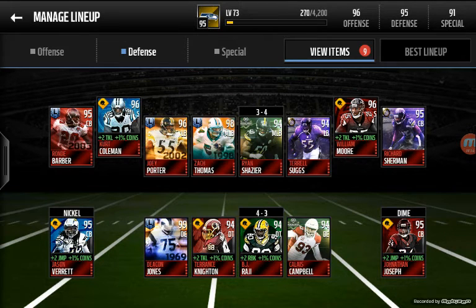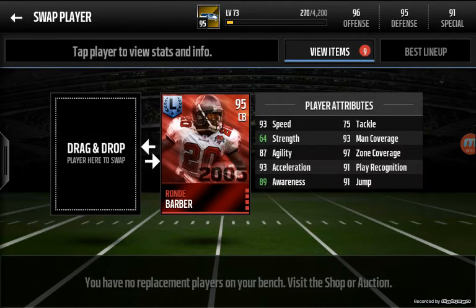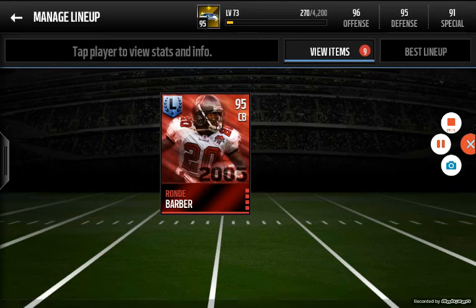Now we're going to move on to defense. At corner, we have Rondae Barber. Some of the most important stats to look for in a cornerback are first, speed — definitely speed. Next, awareness, because they need to know where the wide receiver or whoever they're covering is at all times on the field. Then man coverage and zone coverage, because depending on what coverages you run, that will benefit you in certain ways. Next, play recognition — if they cannot recognize what the offense is doing, how are they supposed to keep up with the wide receiver or tight end?